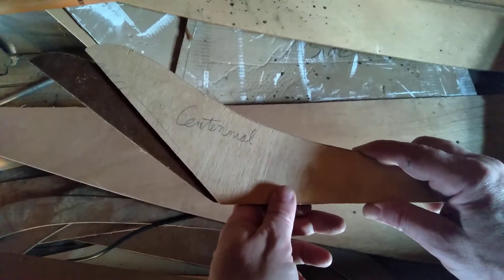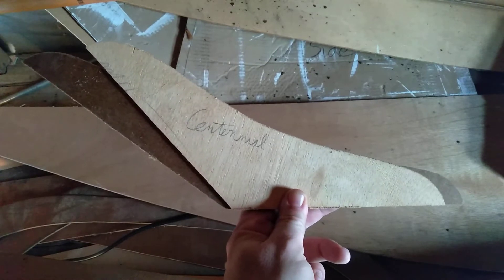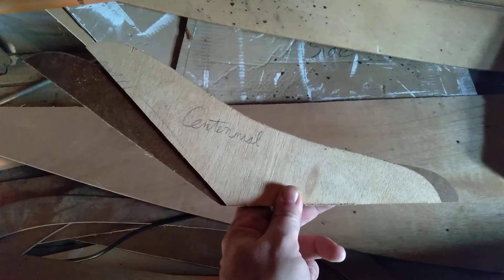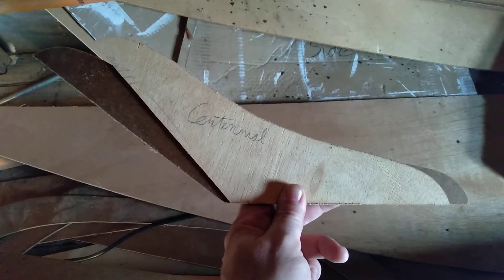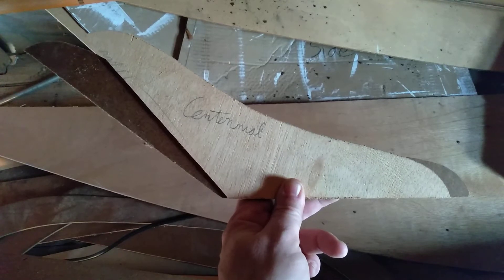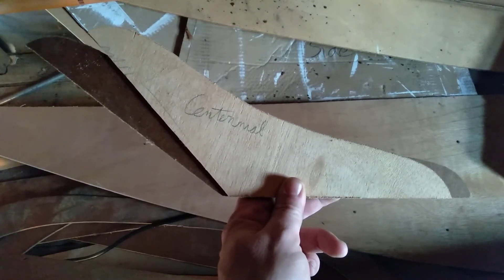The Centennial and the Alpha Dory have the same length on the bottom. But the Alf is a foot longer because, in large part, it's stretched out like this — and it's actually got a lower sheer. So it would be shorter than Centennial if the stem and stern were at the same angles. But it's really laid out there, and so even with a lower sheer, you still get an extra foot of length on the boat.